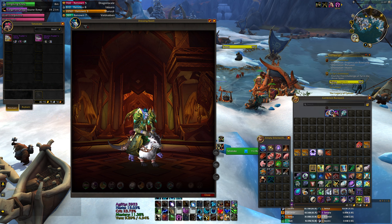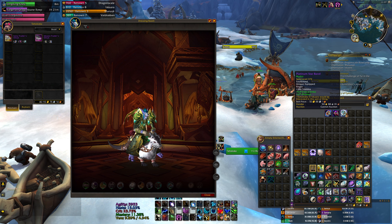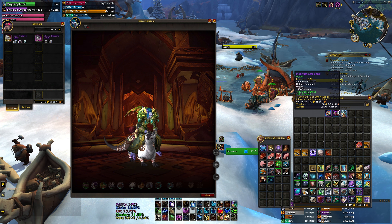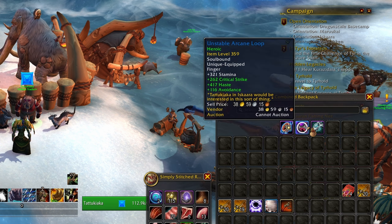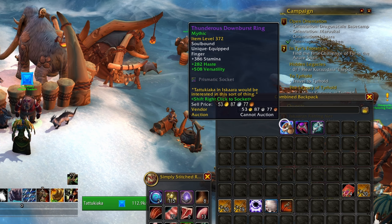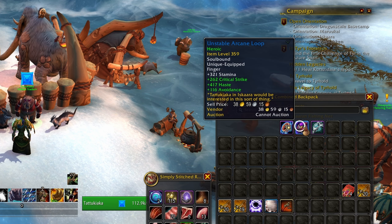Down by the Feast you'll see this vendor — I'm not even going to try and pronounce his name, I'm just going to call him Tattoo. If you speak to this guy he has both of the mounts available, and all you have to do is trade in either the rings from the dungeons or the neck pieces from the raid.